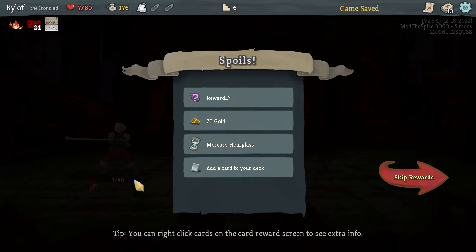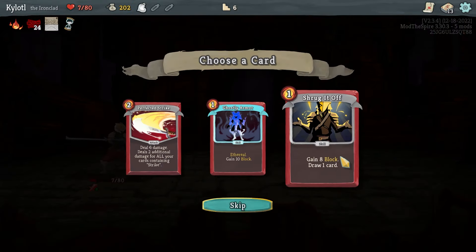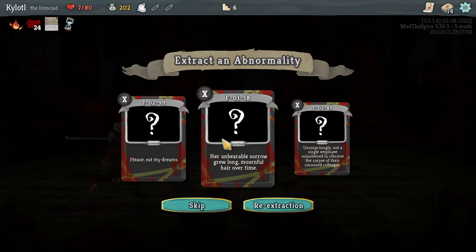We kill thanks to how much strength we have. We're at seven HP though. 'Start a turn, deal three damage to all enemies' — sure I'll take it. To finish all cards containing 'Strike' — I can't use it, I've removed my strikes. I need to get more block. This is awful.